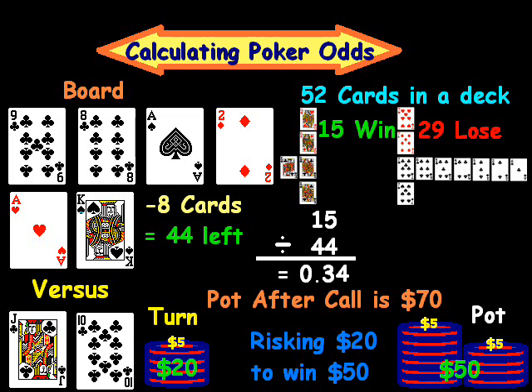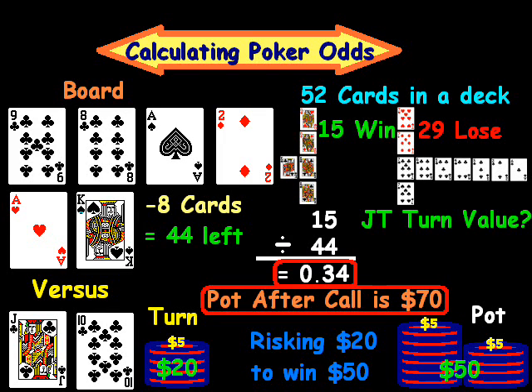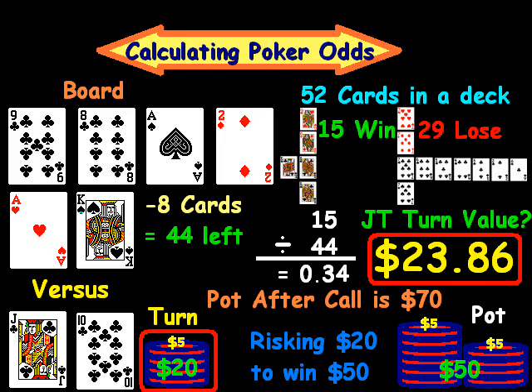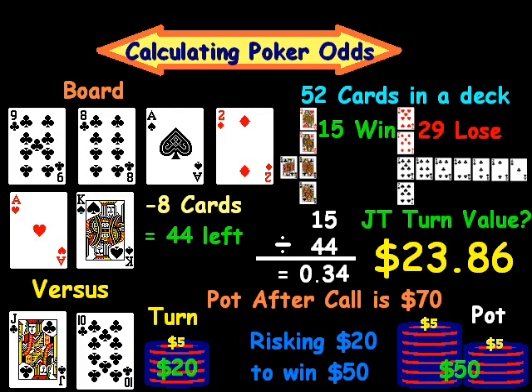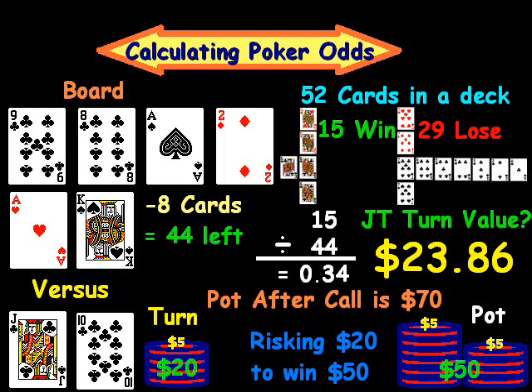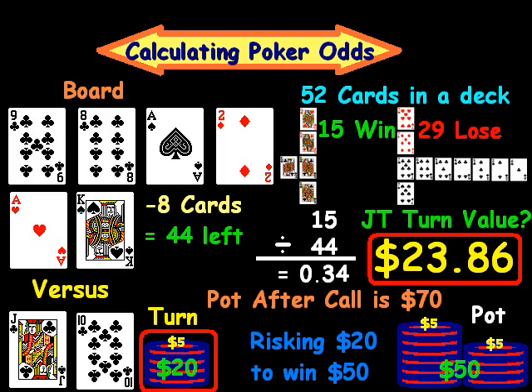And we want to know, did jack-ten make a good call? What is jack-ten's turn hand value? If we take the 0.34 win probability and multiply it by the total pot of $70, jack-ten's hand is worth 0.34 times $70 on the turn. That gives us $23.86, which is greater than the $20 jack-ten put in. So jack-ten suited is going to get a return of approximately 19% on their $20, though they are going to lose approximately 66% of the time.